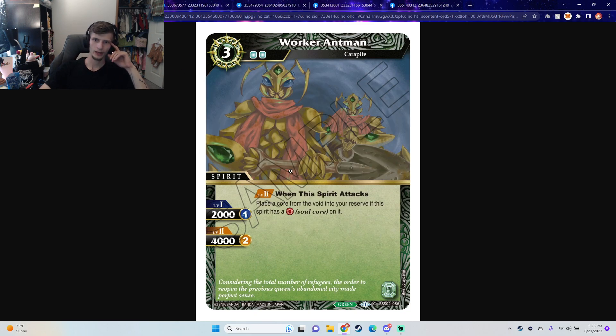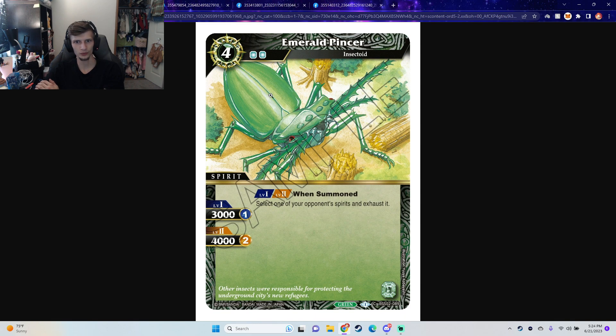Next we have Worker Ant-Man — plays a core from the void into your reserve when the spirit has a soul core on it when it attacks. Don't underestimate this card, guys. These low-cost, low-to-the-ground cards are really, really good. Next we have Emerald Pinser — select one of your opponent's spirits and exhaust it. I think this is a very good card. Catches your opponent with his pants down — he's not expecting to have his spirit exhausted. Come down with an Emerald Pinser, exhaust it. If they don't have a suppression or something like that, it hurts.